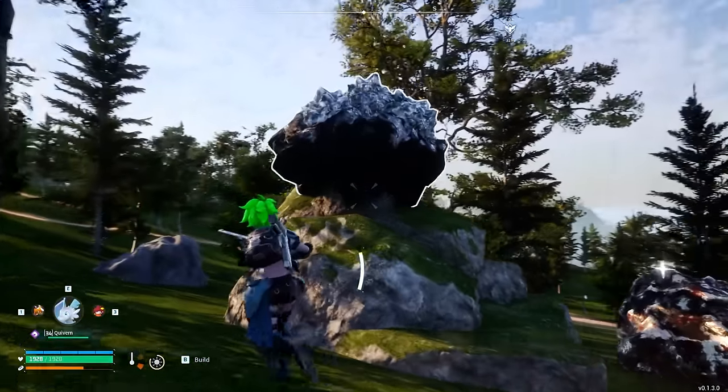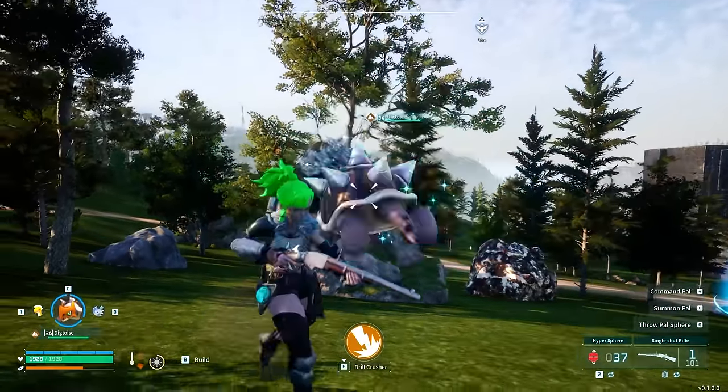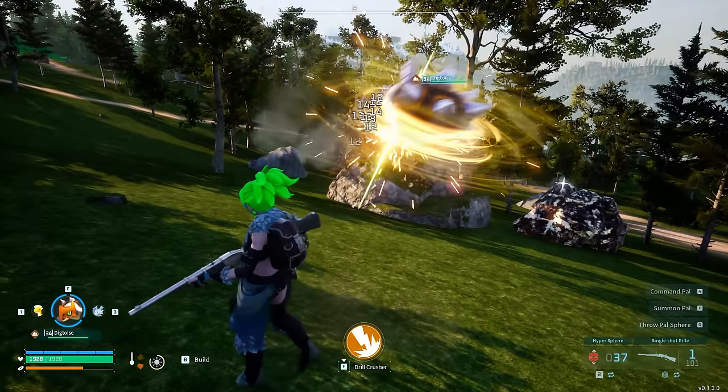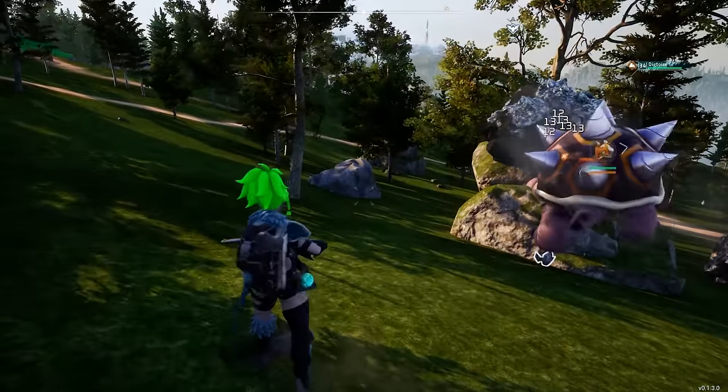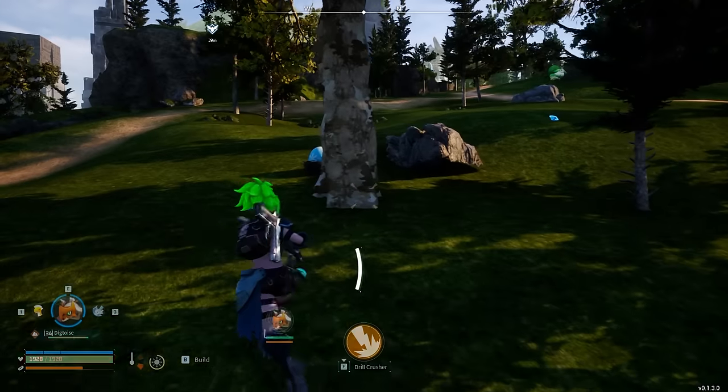You can see how it looks a little bit different than the iron ore — it looks like that right there. Now if you have a digging tame, or a tame that can mine, you'll be able to just throw that at them and it'll actually harvest all of that stuff for you. It's actually pretty easy to get a hold of.